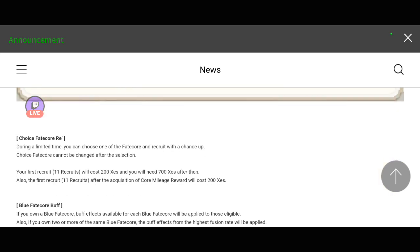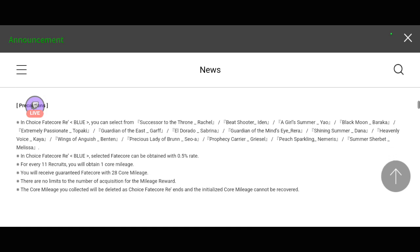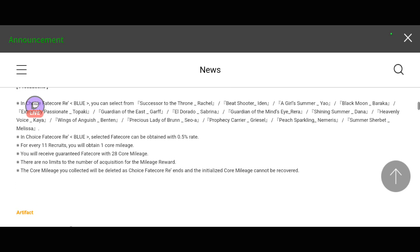The first pool is always 200 Cess when it comes to the Choice Fate Core Reh, and the succeeding pools will be 700 Cess. You can choose from these heroes over here.